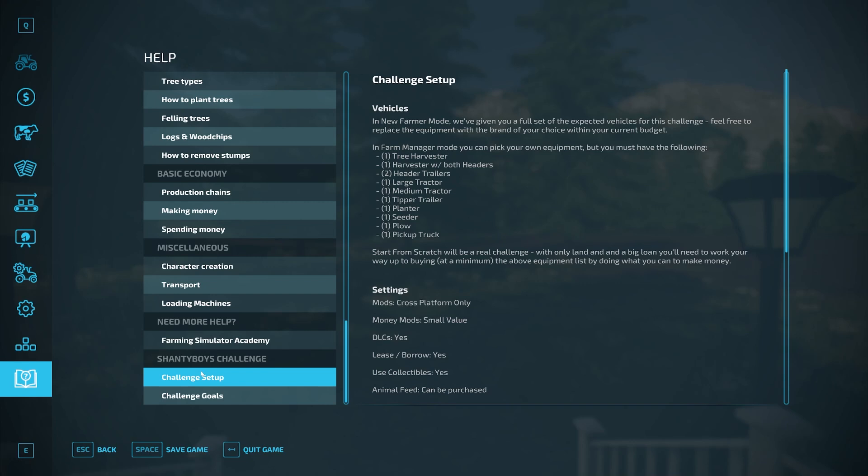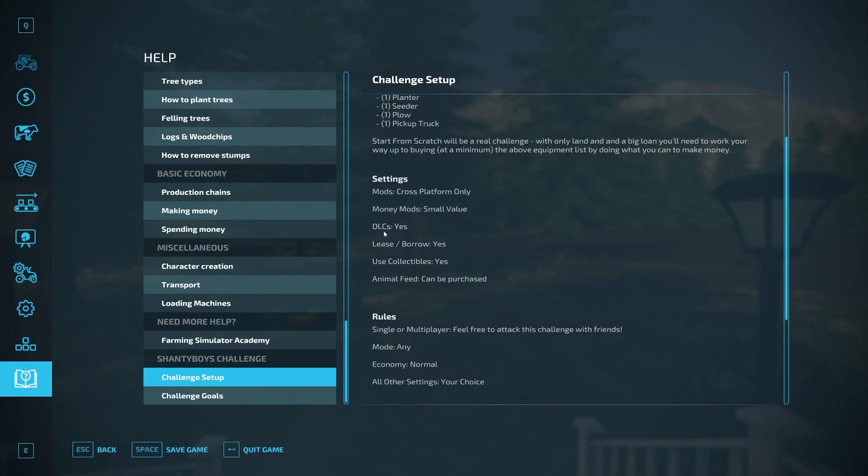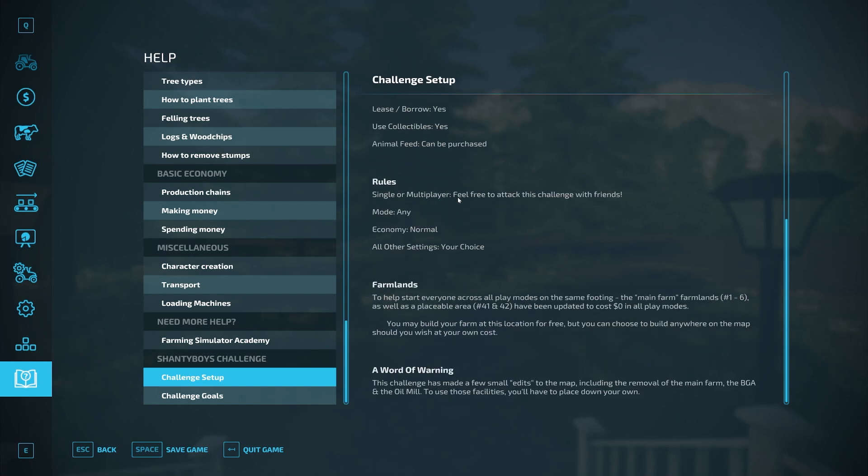In Farm Manager mode you can pick your own equipment but must have the following: tree harvester, harvester with both headers, header trailers, large tractor, medium tractor, tipper trailer, planter, seeder, plow, and pickup truck. Starting from scratch will be a real challenge — with only land and a big loan, you'll need to work up to buying that equipment list. Settings: cross-platform mods only, no money mods, DLCs yes, lease/borrow yes, collectibles yes, animal feed can be purchased.